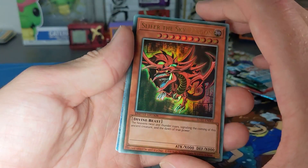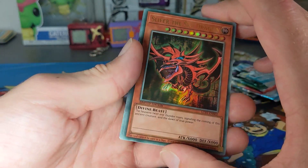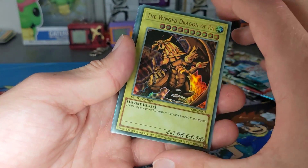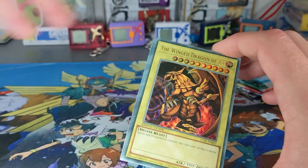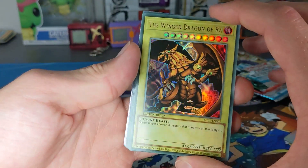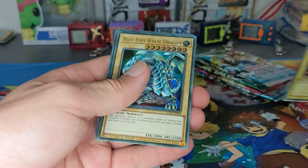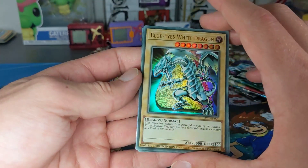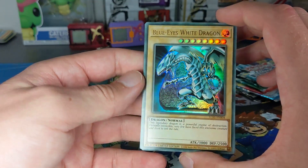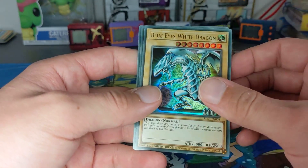Slifer the Sky Dragon - he looks really cool too. The Winged Dragon of Ra. I think he likes Yu-Gi-Oh cards as well. That looks really cool. The Blue Eyes White Dragon - man, this is like one of my favorite cards. That is so cool. I love that. That is awesome.